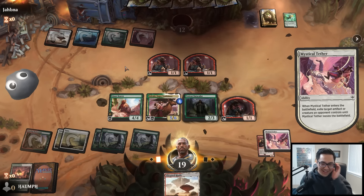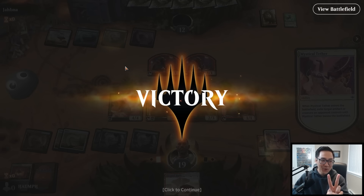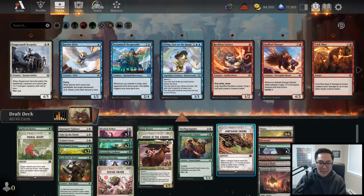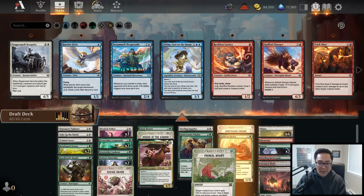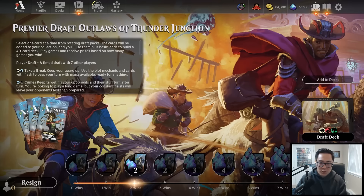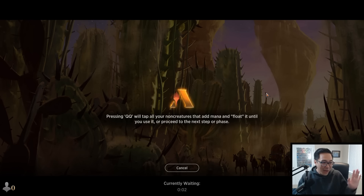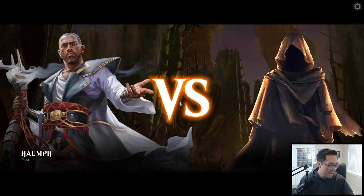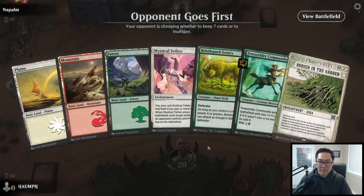I don't want to rock the boat - I'm going to keep it with these mana sources, it might be a little heavy. Moving to the next game: Bristlepack Sentry with a couple of removal spells and a Freestrider Commando - certainly a fine hand. Let's keep this. Turn two Sentry, then the question is whether I play the Commando on turn three or wait to plot. I want to be able to attack with the Bristlepack Sentry as well.